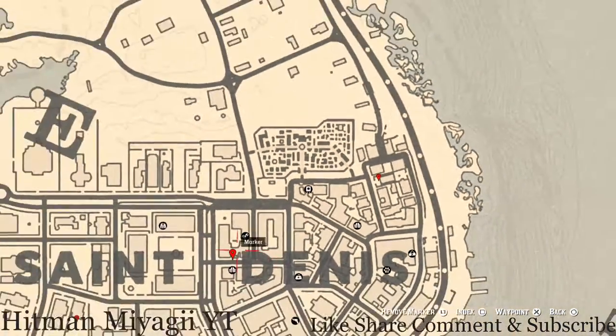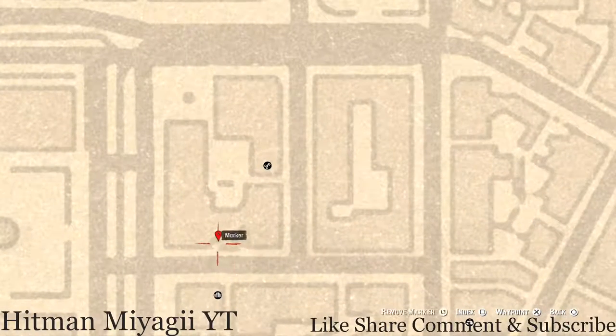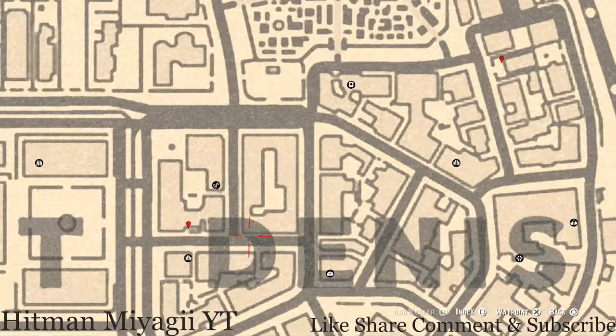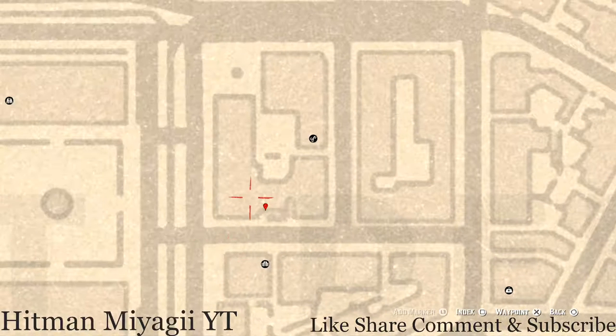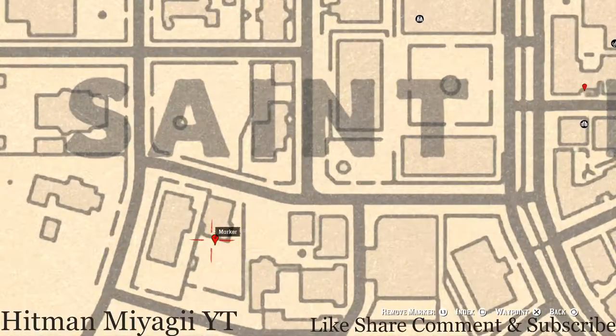Let's go over to our next marker, which is a family heirloom. Right here inside this little area there's a table, and on that table you guys will get an Ivory Hairpin. This is right next to the D and N, across from this saloon here, so you know where you're going if you're in the right area — just mark a waypoint, super simple.